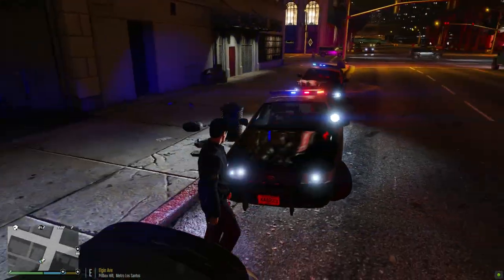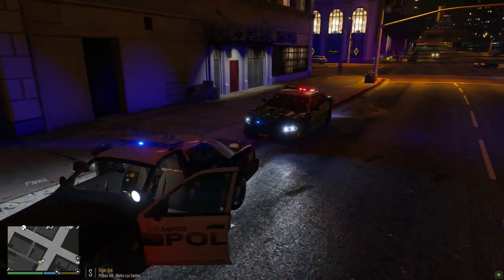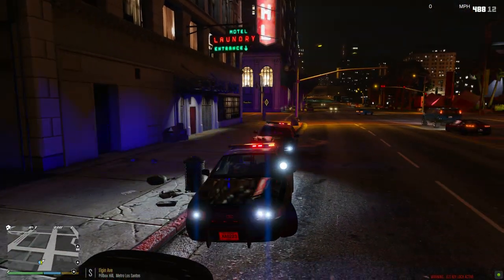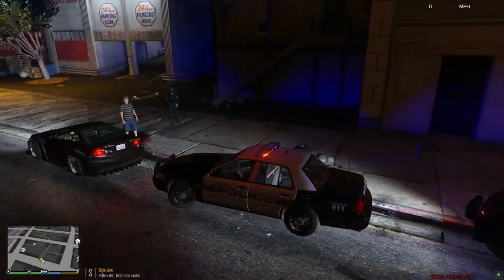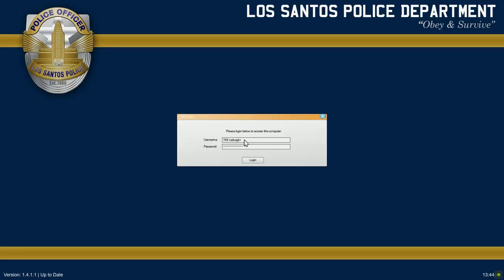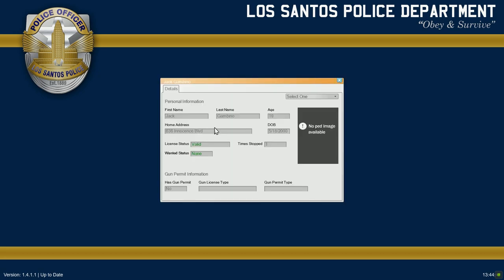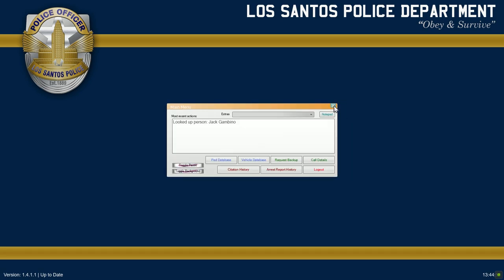Officer, if you want to go ahead and watch him, I'm going to run him through the system. Got the sexy Dodge Charger out here with us — I went all out with this fleet. I went into ELS and customized the light bar patterns for all the vehicles. Let me log in — PET database. Mr. Jack Gambino: he's valid, no wants, no priors — which is surprising. His vehicle is not showing up in the vehicle database, which is fine, there's nothing on it anyway.